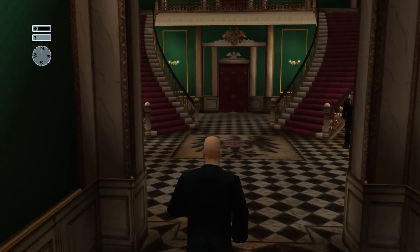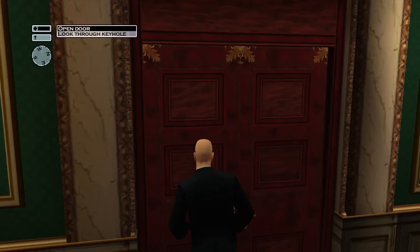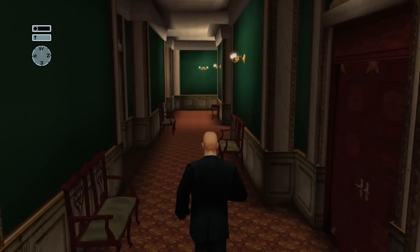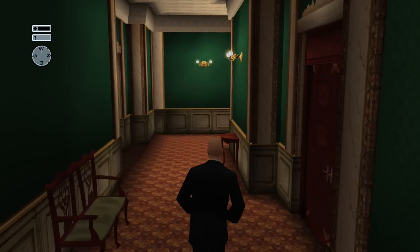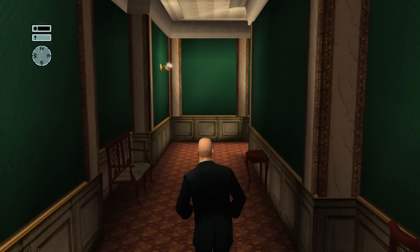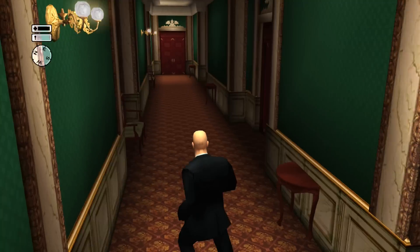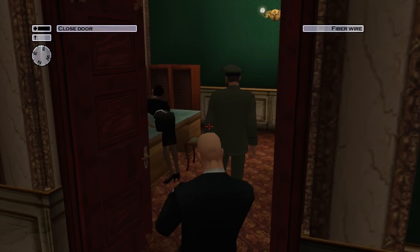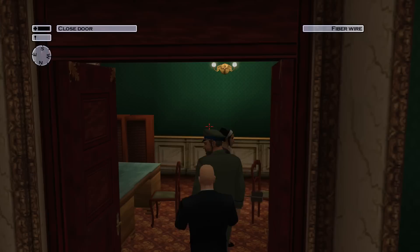Don't worry about running in here — you're pretty much safe, good to go. Once you're inside the building, it's whatever you want to do. But the first thing you want to do is get to this room as soon as possible, because our first target, the general, is going to be in this room right here. Go ahead and get your fiber wire ready and silently take out this guy.